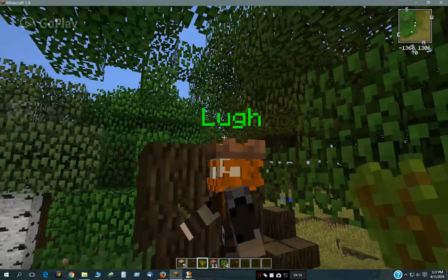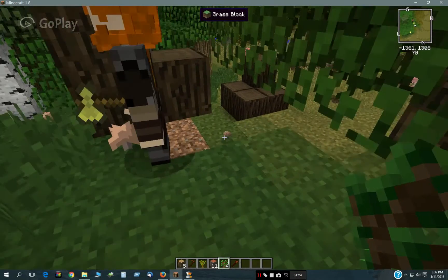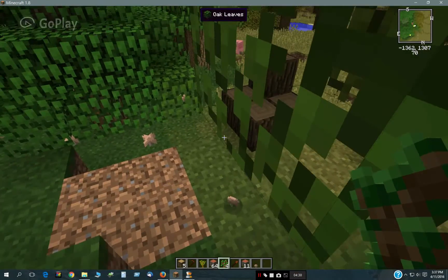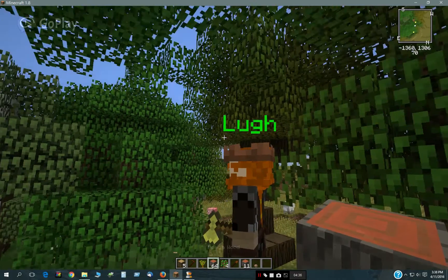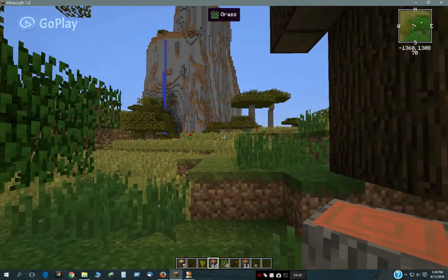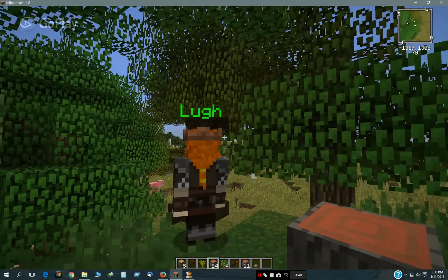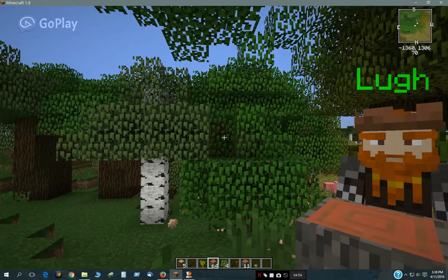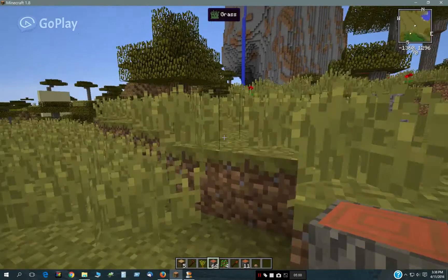I'm going to go back and pick up the saplings there. He gave me a stack of 64 and there's still some left. He will default to 64 blocks — that's the limit so he won't just chop down your whole world. You can change that in the dialogue, and I'll show you that a little bit later.